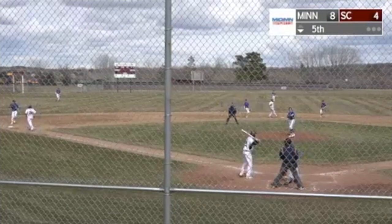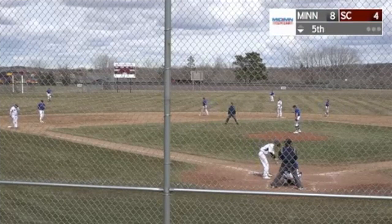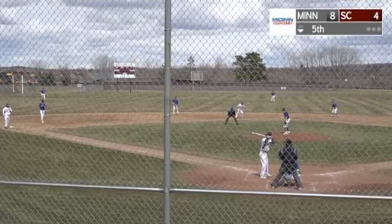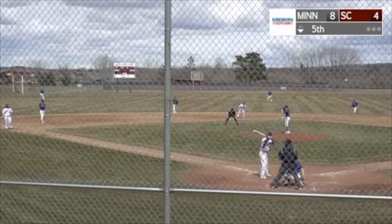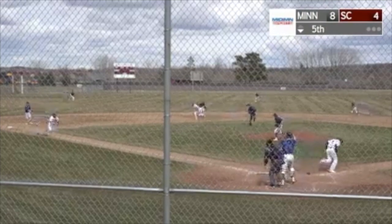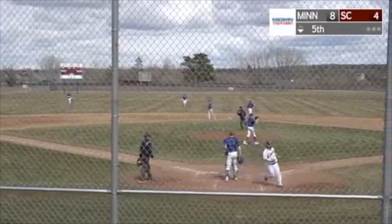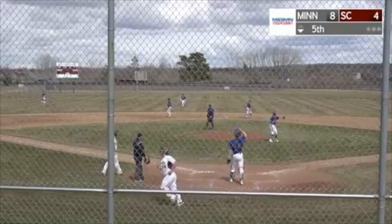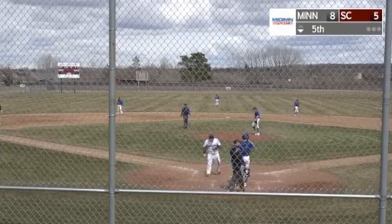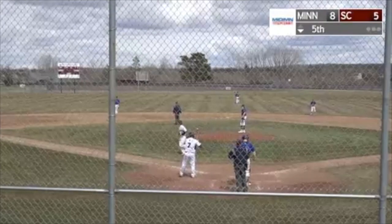Strike one here to the Sox center hitter, Ethan Bestie. Second and third — Fletcher down at third base and Dusty Carl at second. Bestie is hitting. Testa's pitch — on the ground to the shortstop. He'll go to first base, and a run will come in. Fletcher crosses. Sox center trying to come back in now. It's a three-run ball game — eight to five, Minnewasca.